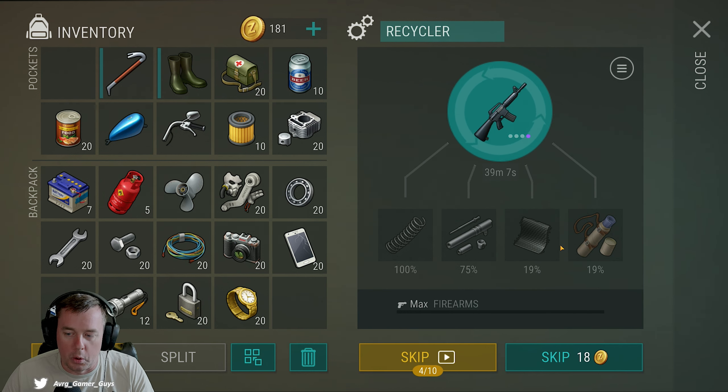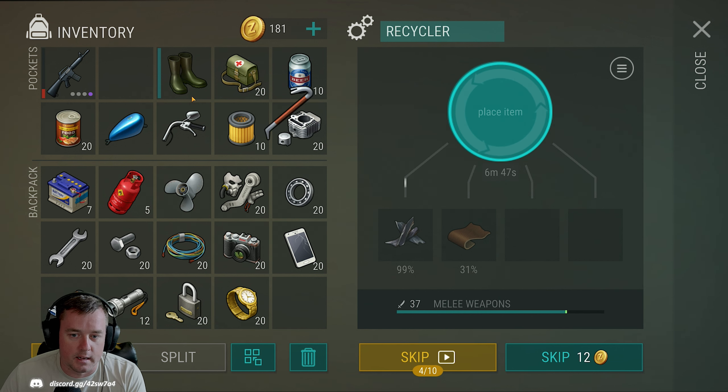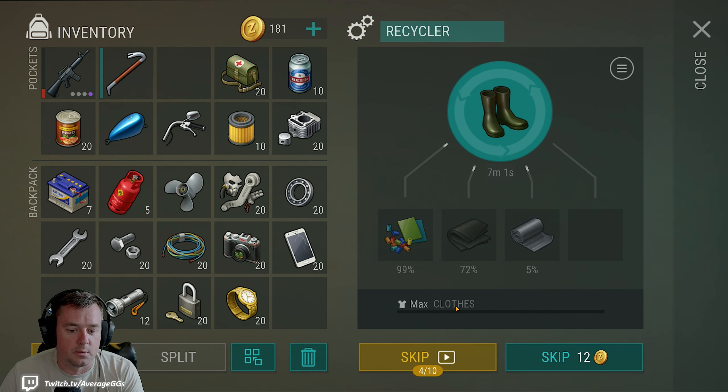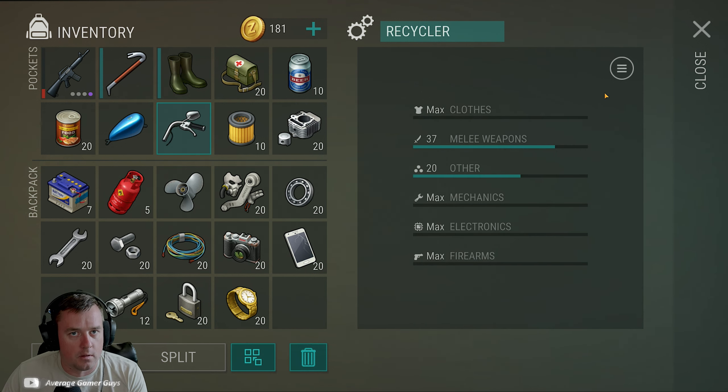Each category will have different percentages. For a melee weapon at level 37, we're at 99% for the first output and 31% for the secondary. For clothes maxed, we're at 99%, 72%, and then 5% for the top-end material — lead plates, which are really good to break down by the way. These things will shift as you go. Just understand that as you level up your recycler and break more things down, you'll see better percentages and better returns overall.